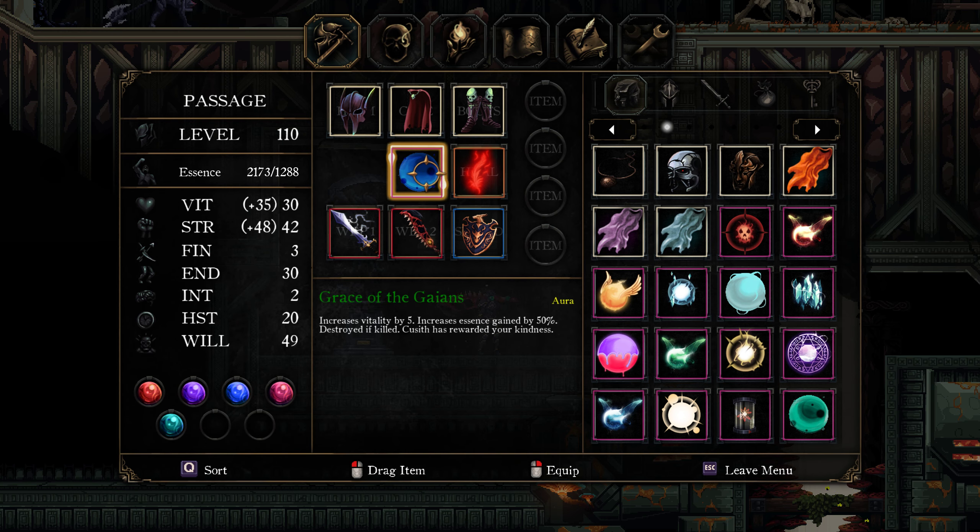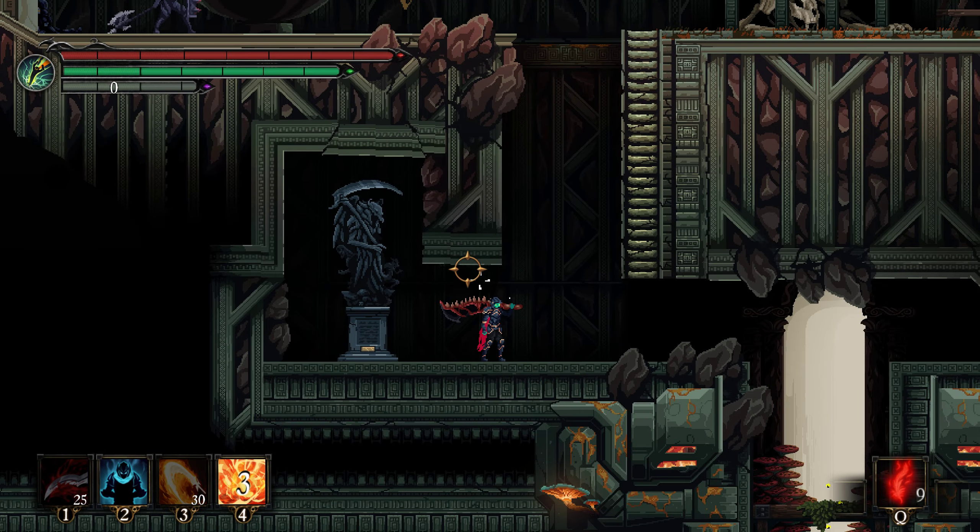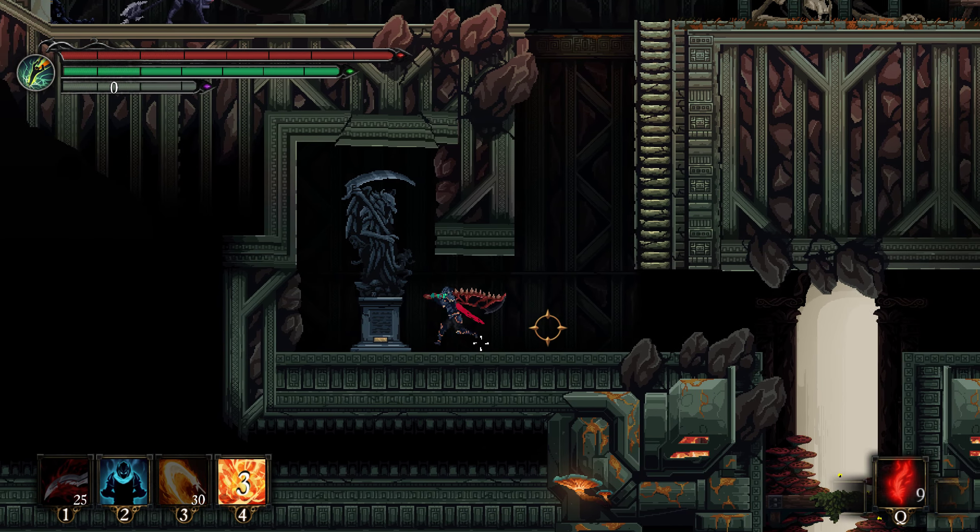This one breaks when you die, so if you die I'd recommend pressing alt+F4 or just closing the game on console, so you restart your game and it doesn't save that you died and you don't lose this item. That also resets any essence you just gained, but you're going to be resting here every time anyway, so it's just going to be that one essence run.